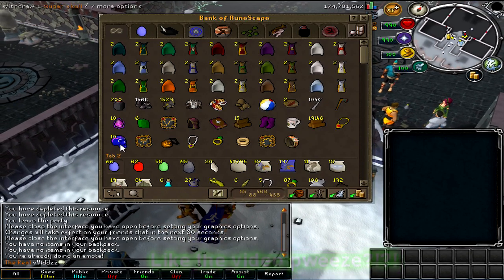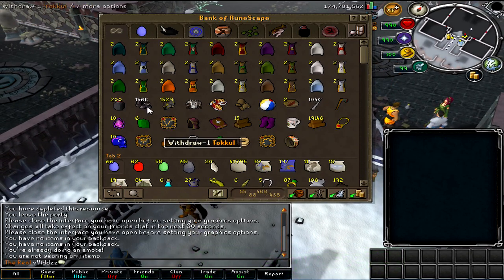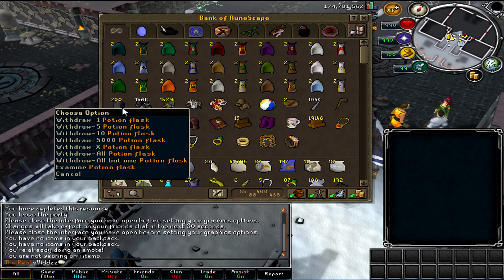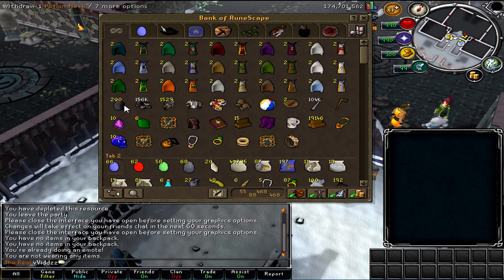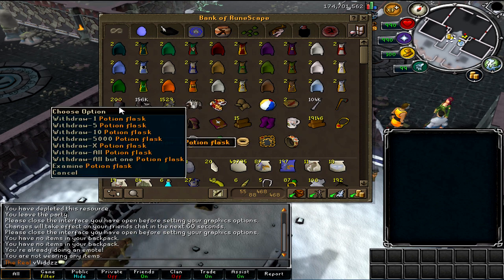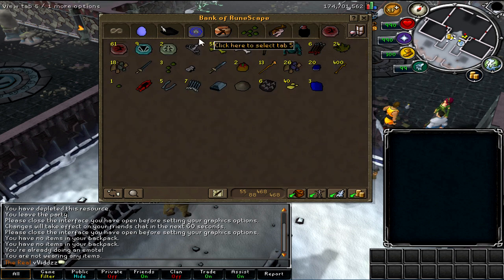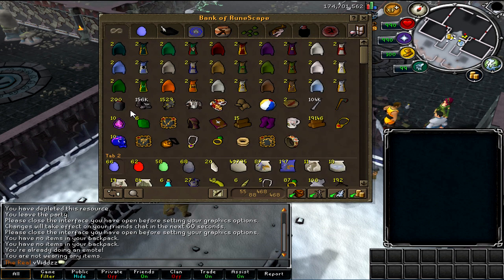I'll chuck that back in the bag. Basically at the top I've got some potion flasks which I've been collecting daily. I only have 200 left because I had about 800 of them and I sold 600 of them. I just like to keep maybe one or 200 of them just in case I want to use them — chuck some Saradomin brews in there, some restores maybe, some prayer pots, even some super sets if I felt like going PKing. Basically that's why I have some leftover.